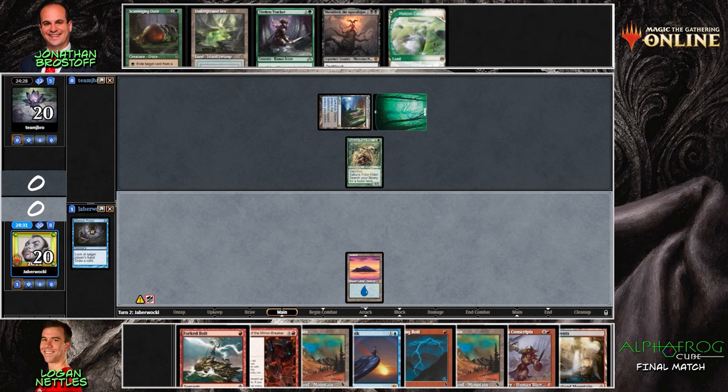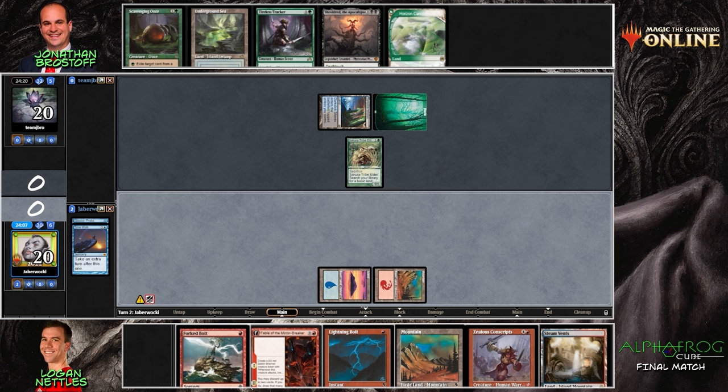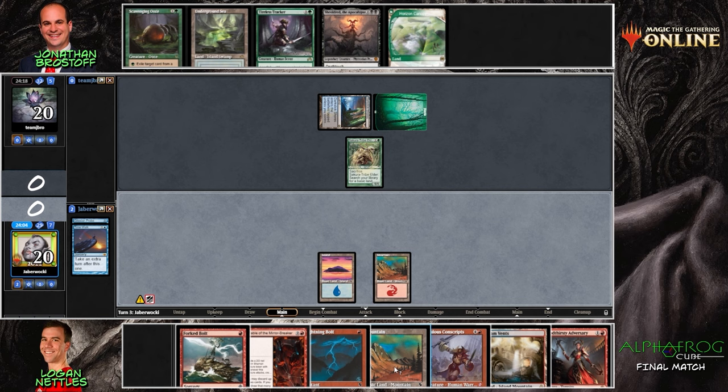Steve comes down on turn two with the intention of playing Shieldred the turn after. Fortunately for Logan, I believe he does have Shieldred covered, but he'll need more than one card to take care of it. Shieldred has looked incredible — even in the last match, you either seal the door shut or put Jonathan in a very commanding position. Keep in mind, this was his pack one pick one — he took this card over Forth Eorlingas. Going for the Time Walk here.